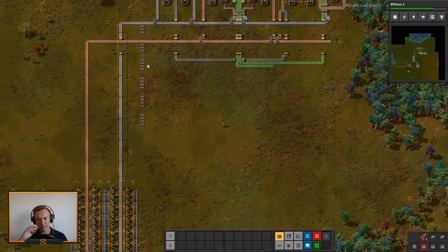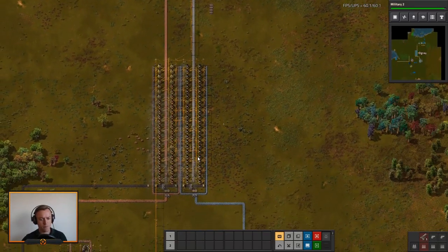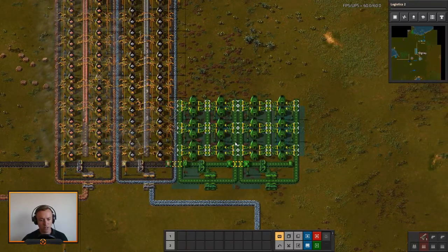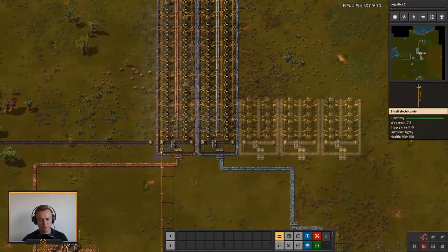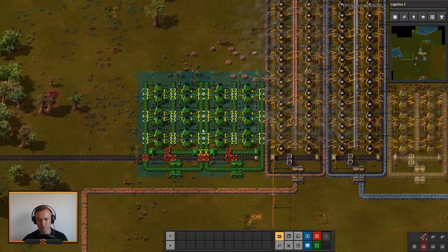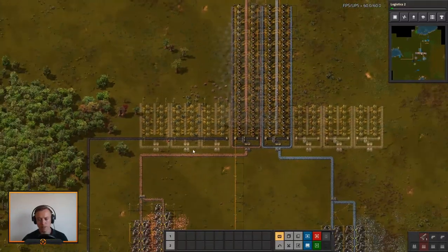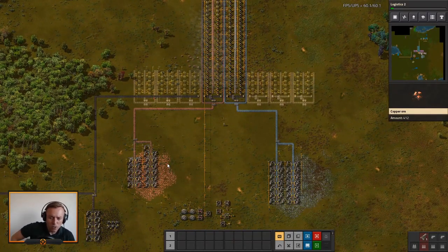So while all of that is going, we should probably plan out the rest of this. A good way to do it is if we take this part — I'll show you why. That will add into four lanes of iron. Let's do the same over here and make our four lanes of copper. That means that on either side of this we can hook up our stone brick production and our steel production.